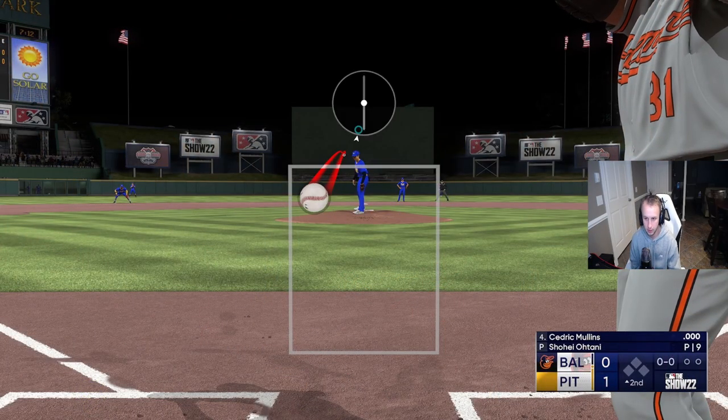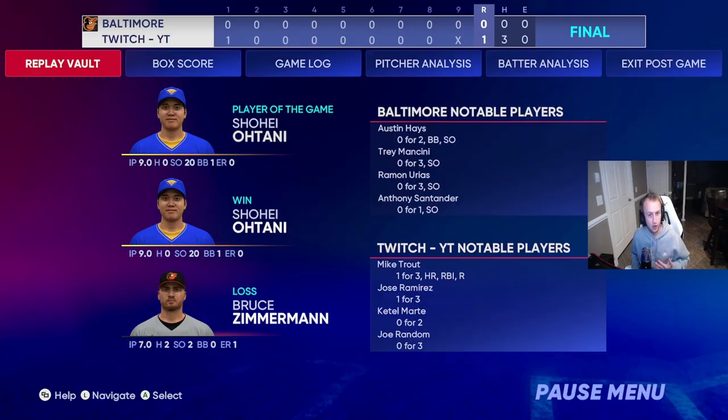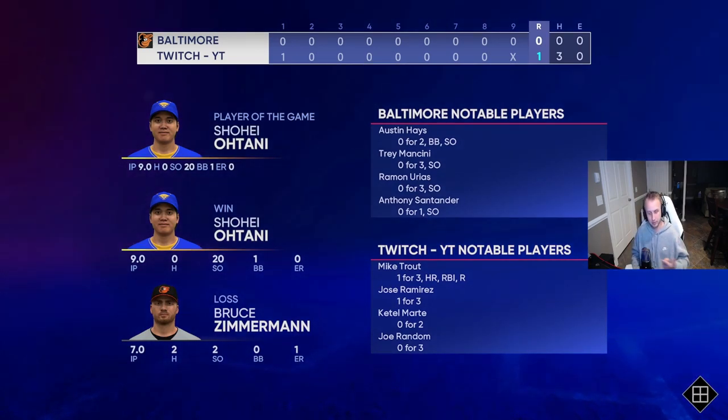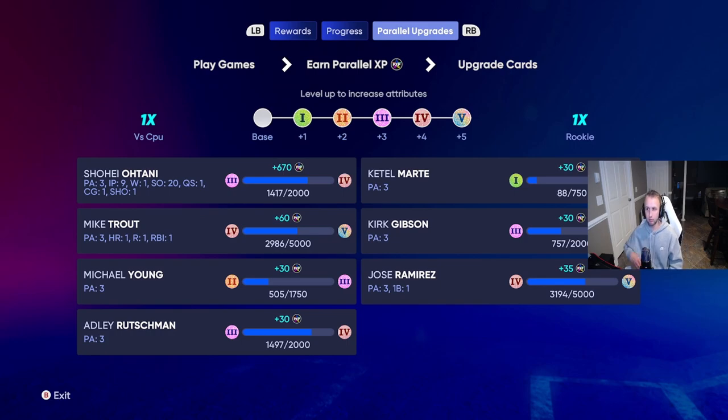I'm going to go through the whole game off-screen, but once I get to the end I'll show you how much PXP this method gets. As you can see, we pitched nine innings, got the win, had 20 strikeouts with just one walk — a complete game. Once I exit out, in Parallel Upgrades we got 670 PXP for Shohei Ohtani right here.